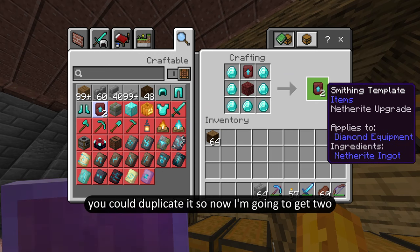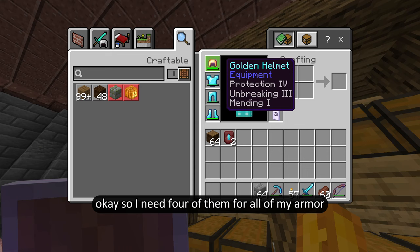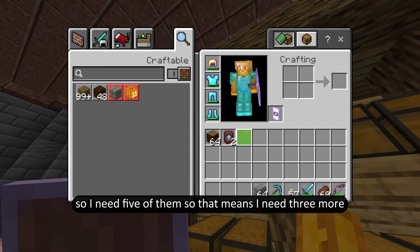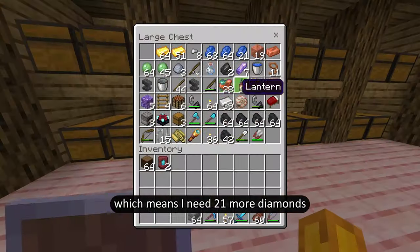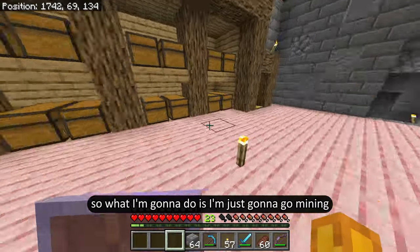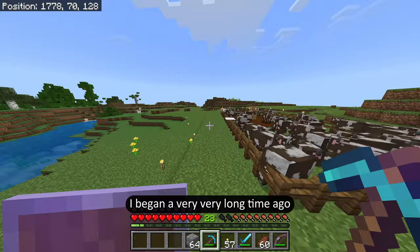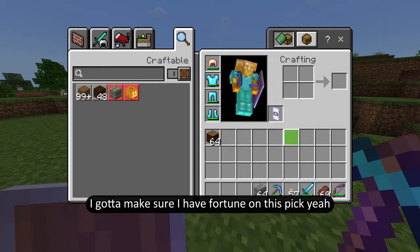So now I'm going to make two. I need four of them for all of my armor, but I also want to keep one so I can duplicate it later for my tools, so I need five of them total. That means I need three more, which means I need 21 more diamonds. So I'm going to go mining down in the mines where I began a very long time ago. I need to make sure I have Fortune on this pick — yeah, Fortune III. That should make it pretty easy.